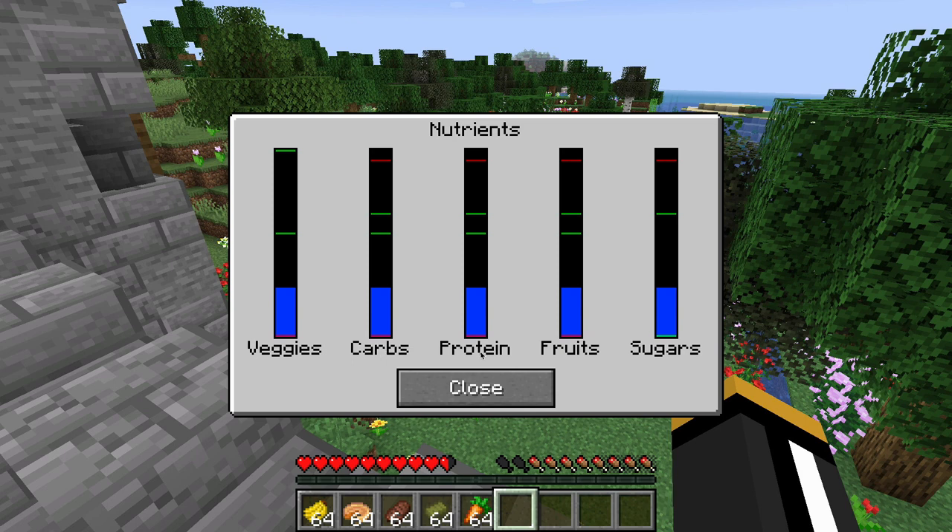You'll notice that we have our five nutrients: veggies, carbs, protein, fruits, and sugars, and it will show you where your player is at with each nutrient. When you first start in a brand new world, you will have 50 nutritional units in every category by default — this is, of course, configurable. And as you eat foods, those nutrient levels will increase.